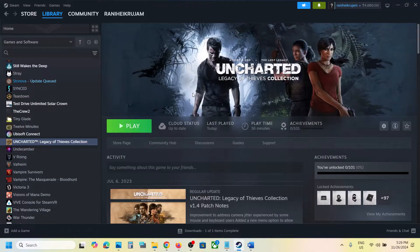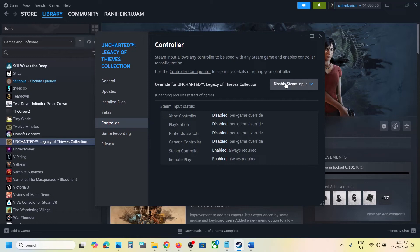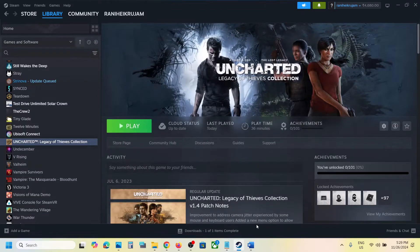Now you can launch the game and then check. If that does not work, you can go to Properties once again, then Controller, and this time try Enable Steam Input and then check. For many users, disabling Steam input has worked, so try that first.